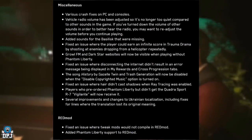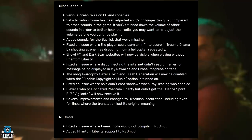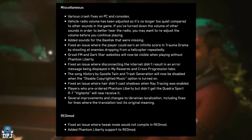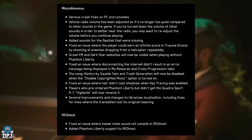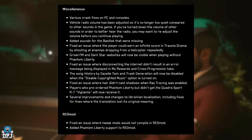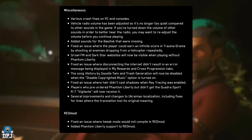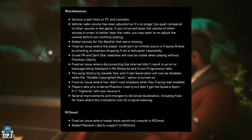Miscellaneous: various crash fixes on PC and consoles. Vehicle radio volume has been adjusted so it's no longer too quiet compared to other sounds in the game — if you turned down other sounds to hear the radio, you may want to readjust before continuing. Added sounds for the Basilisk that were missing. Fixed an issue where the player could earn an infinite score in Trauma Drama by shooting at enemies dropping from a helicopter repeatedly.